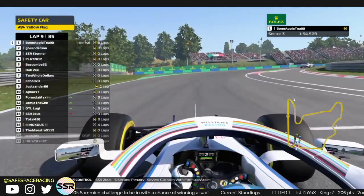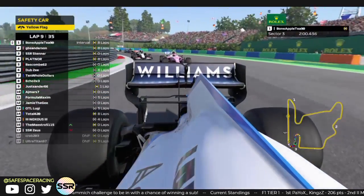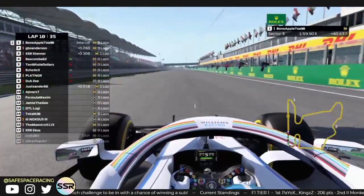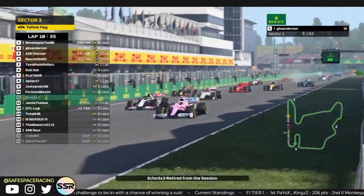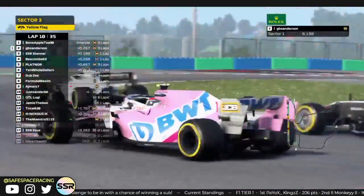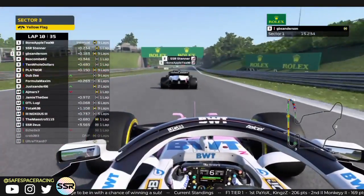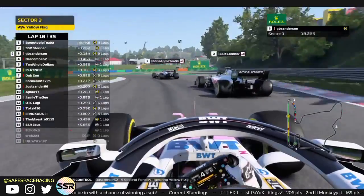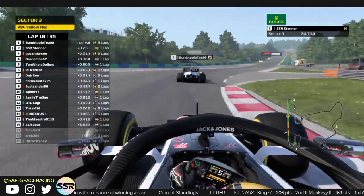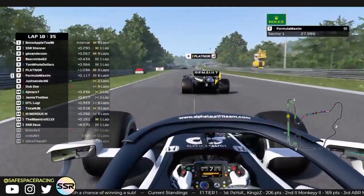Zeus gets a penalty for a collision as the safety car is coming in. I'm looking at Bone Apple T controlling the field, with GB right behind him — he's not accelerating yet. You can take him right to the line. GB and Stenner are going side by side — Stenner gets the job done for P2 out on those fresh mediums, wasting no time. Bascom gets a 5-second penalty for ignoring blue flags.